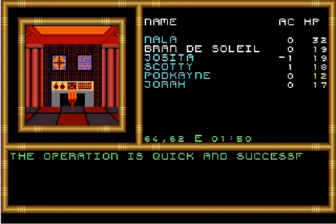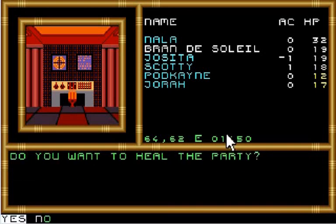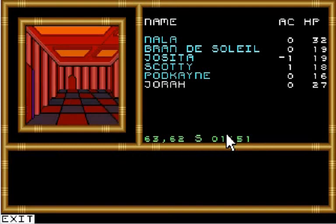Let's hope that works. The operation is quick and successful; the others undergo the procedure and are cured. Do you want to heal the party? Yes indeed! Well, that feels much better. Let's continue moving. Now we've got the salve and we need to go back to the air duct and head up to level 9.